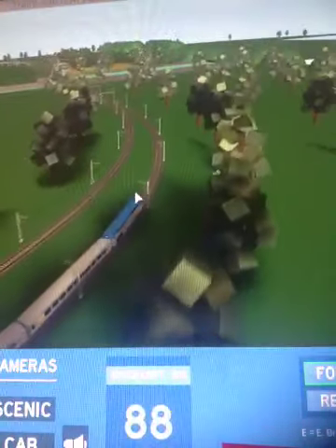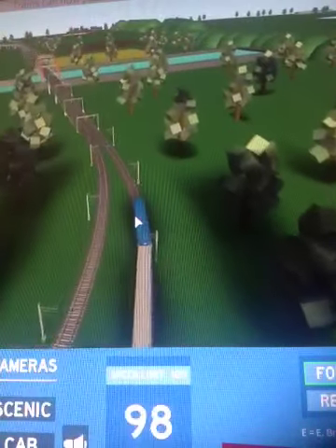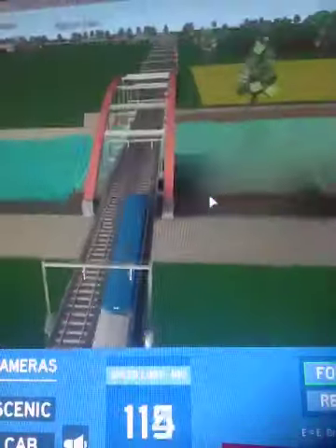VRL trains are supposed to be green, but this is an older VRL scheme. This is the older scheme. So now the F40s have this green on top, and in the P40s I think there's more.